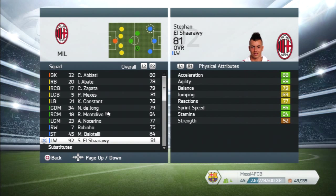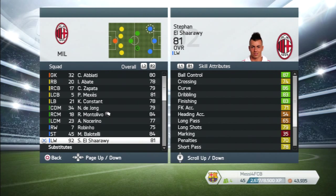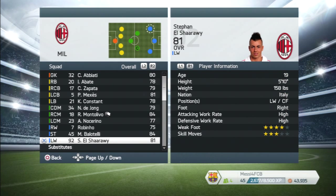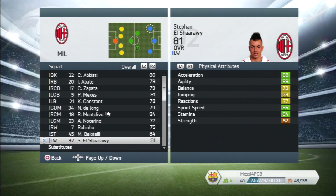El Shaarawy — we all know about him. He was a silver on FIFA 12 and has worked his way up in Serie A to become one of the best in Italy. He's only 19, which is just ridiculous how good he is — four star weak foot, three star skill moves, which should be four in my opinion. He was five stars in FIFA 12, four on FIFA 13, and now three — makes no sense. High-high work rates aren't great but he's a great all-around player.